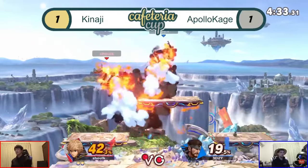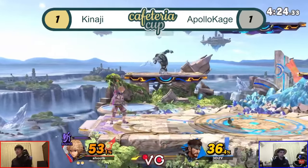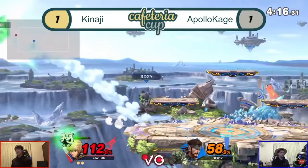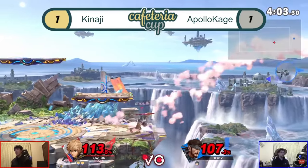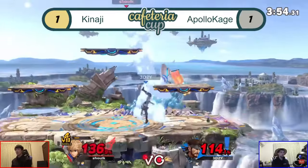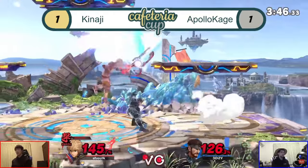Next up is Neutral B — the toughest choice for me. You have moves like Joker Gun, Snake Grenade, and Steve Block, which are all incredible. But I ultimately went with Shulk Neutral Special because in a vacuum, most characters benefit more from Monado Arts. Every character benefits from doing more damage, being faster, having Shield Art, Smash Art for earlier kills, Jump Art for recovery — every aspect of every character is buffed. Without Monado Arts, Shulk is a mid-tier character at best.